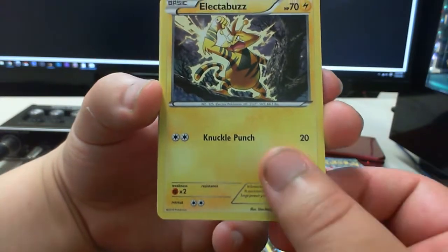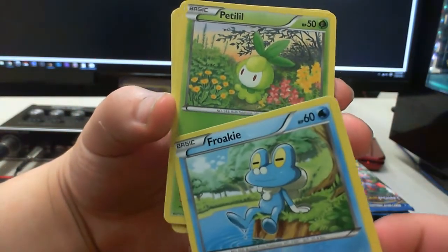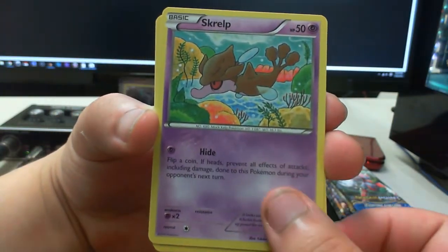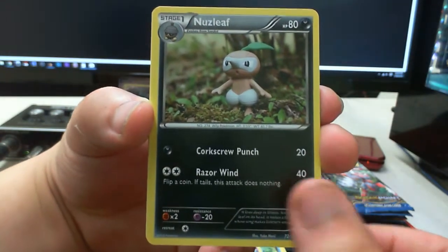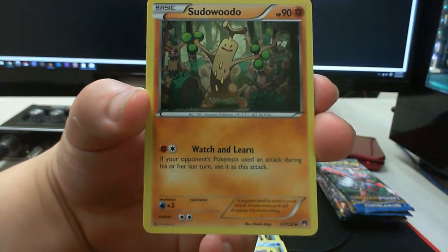Here we see Ferroseed, Electabuzz, Froakie — oh no, oh no — Petilil (you guys know how much I love Lilligant), Skrelp, Nuzleaf, and Mawile, Farfetch'd.